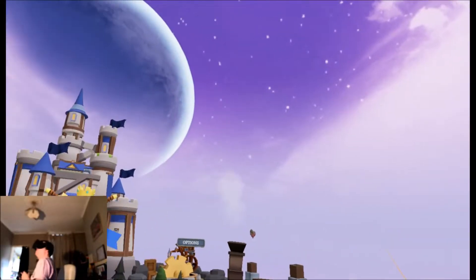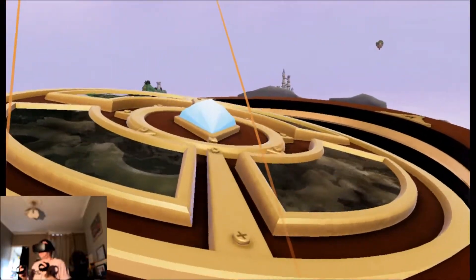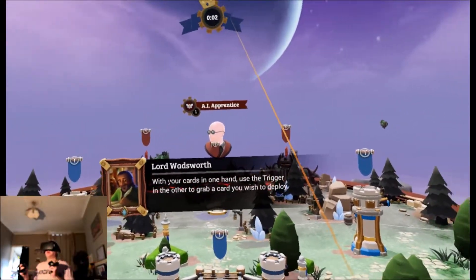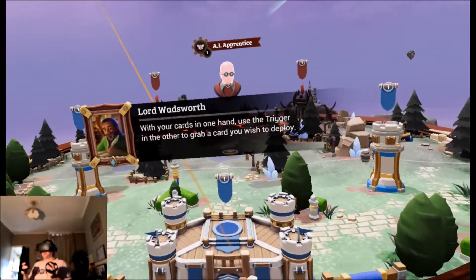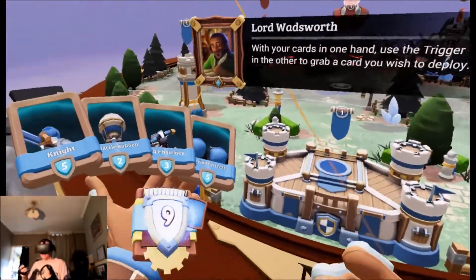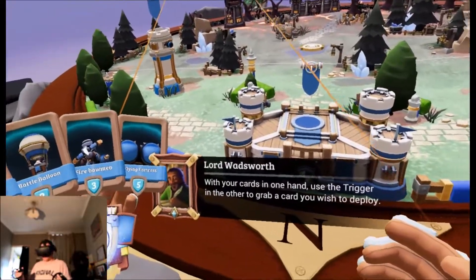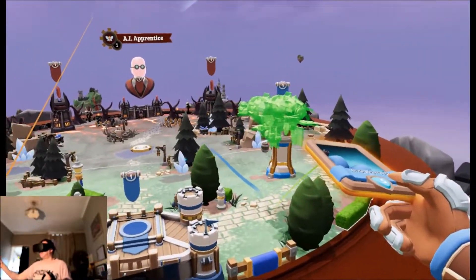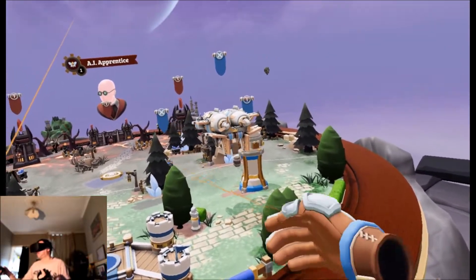This world looks really cool — nice big planet there, a nice rainbow over to my left. Let's brawl! Okay, so we're playing against an AI. Victory will be ours! With your cards in one hand, use the trigger in the other to grab a card you wish to deploy. Let's go for the flying fortress — this will use up resources I guess.